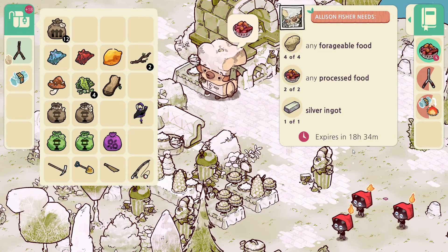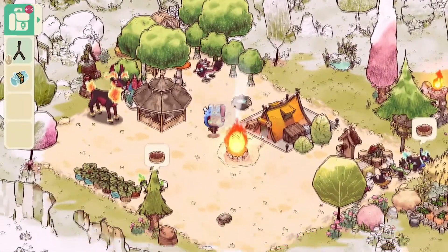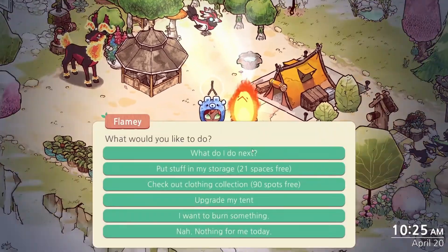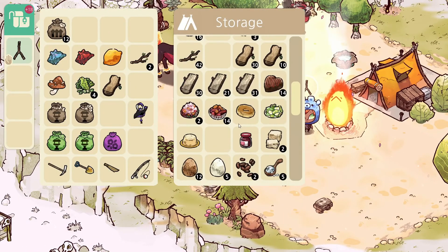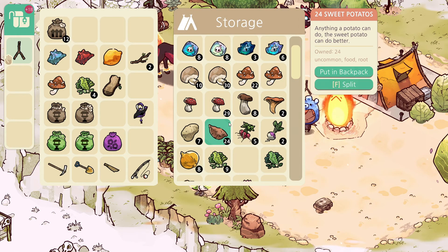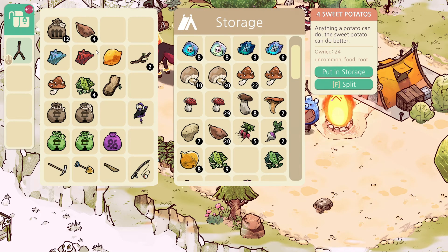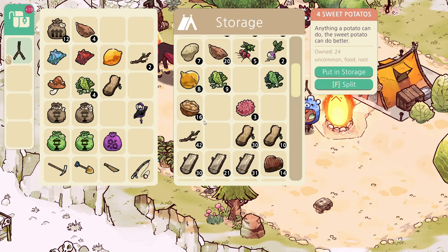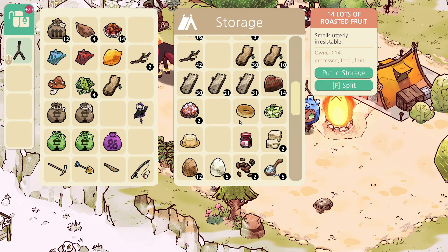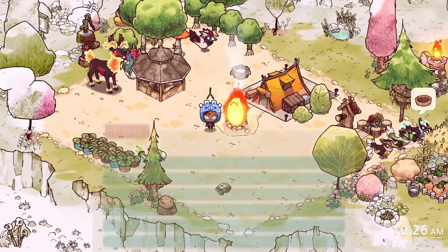We just need three more and someone still has a log - that's awesome. We have 24 of these but only seven of these, so I don't really want to lose these. And that means I should be able to - it's easier to do over here so I know where they end up. We just needed four. So I'm going to take these and by having them in my inventory, that should ensure that's the one she's going to take - she'll look in the inventory before she looks in the storage. And then of course we have these ones. Very nice. What was the rest that you needed? The silver ingot. How many do I actually have left now? We lost our gold ingot.